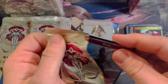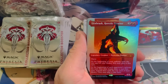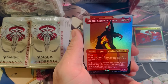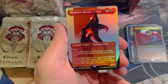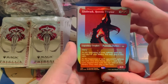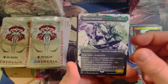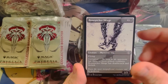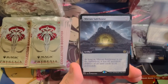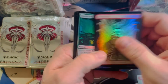Insane box — even if there's nothing else, it's already a win and we have like eight packs left. Sheesh, another one, and this was borderless foil — what the frick is going on with this box? Glissa Scourge, Overseer, Safe House Coast.